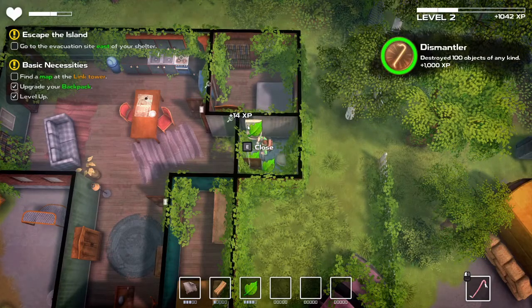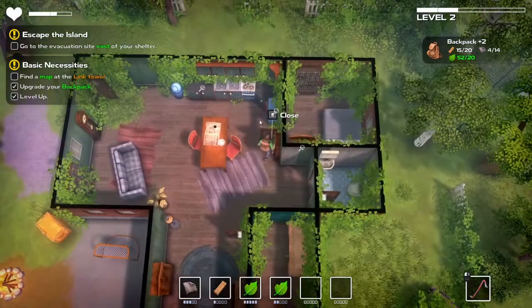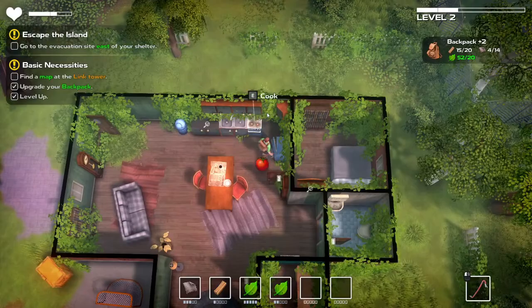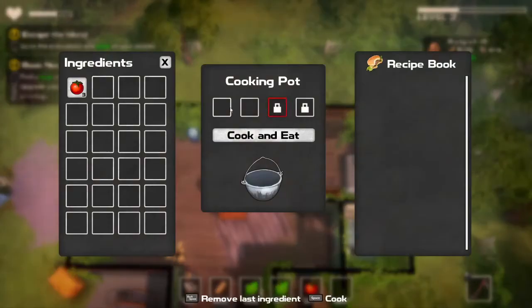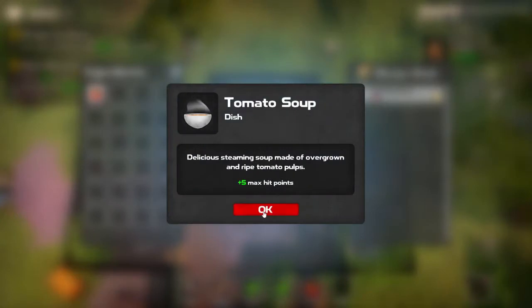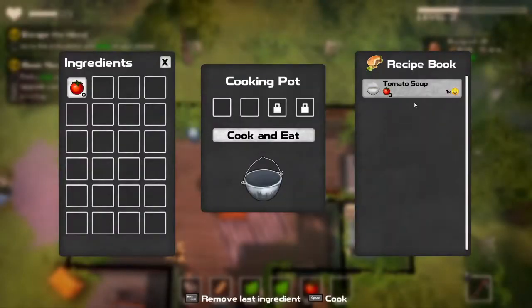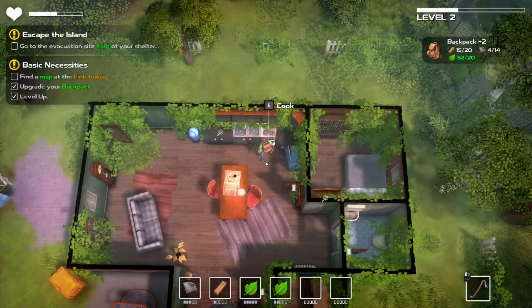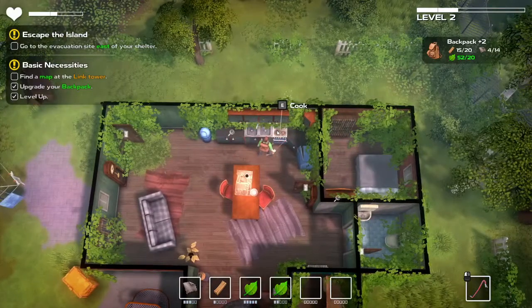We got a thousand XP from that — nice. Alright, what's over here? Another tomato, and we can actually cook. Tomato soup — delicious steaming soup made of overgrown. We get five plus five max HP. I'll take it.